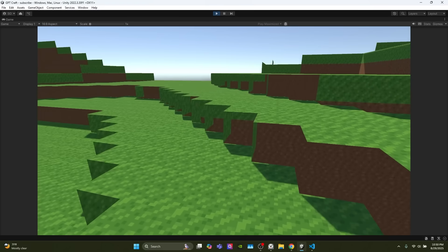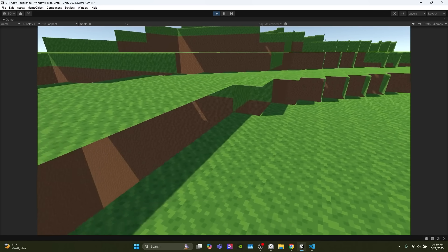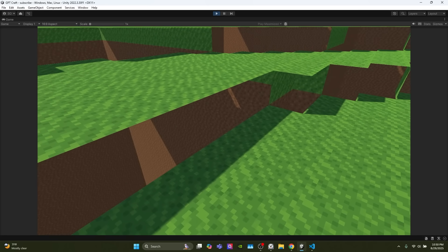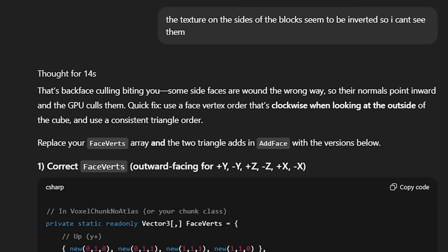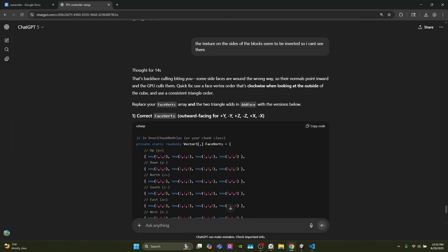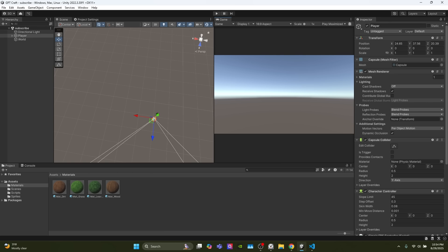There are some obvious problems — it doesn't apply textures, or the texture might be inside out so we can't see it. It has the answer: the face winding order should be clockwise when looking at the cube. This is the method it wants us to fix, so I'll paste the new one in.